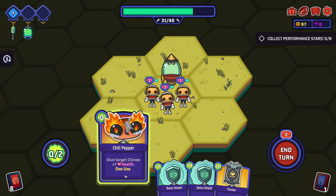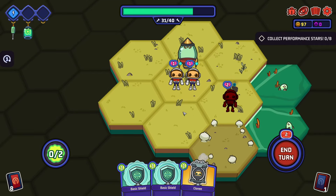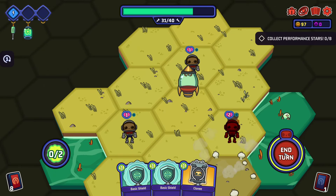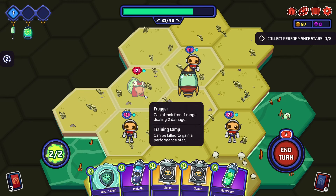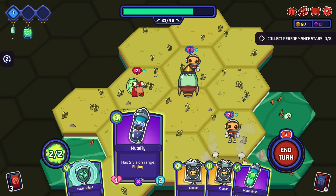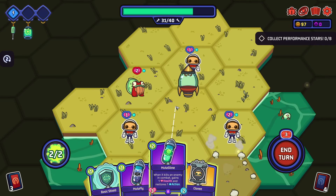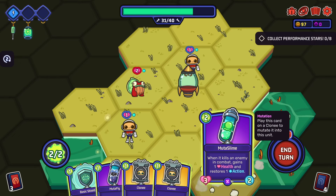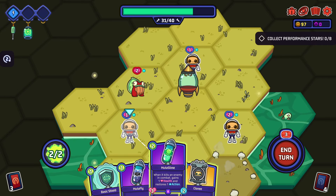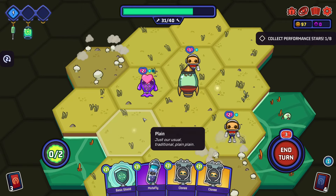We can only have two at once because this guy was already there - so we stuffed it. That's good to know. He's not gonna blow up at the end of the turn, is he? He's fine - two HP. When it kills an enemy, how do we play this? Oh, is this - play this card on a cloney to mutate it into this unit? Oh okay, interesting.